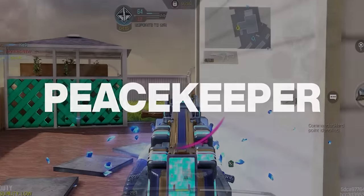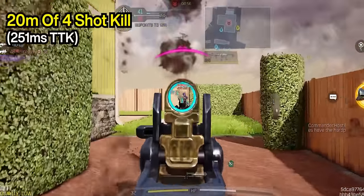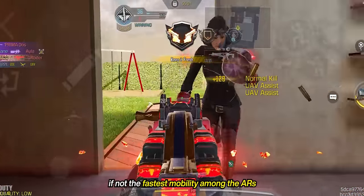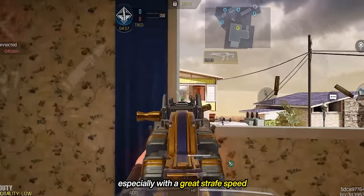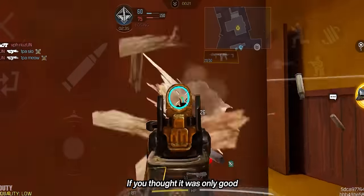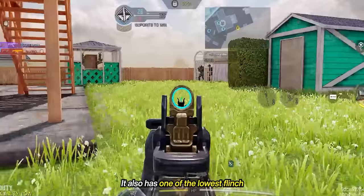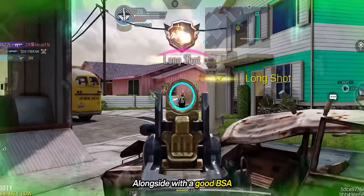To finish this list, we have the Peacekeeper — a great alternative to the KRIG. It has 20 meters of 4-shot kill and 35 meters of 5-shot kill. It has one of the fastest, if not the fastest, mobility among the ARs, especially with a great strafe speed and ADS speed. If you thought it was only good for close-range engagements, it isn't. It also has one of the lowest flinch values among all the ARs, alongside a good BSA.